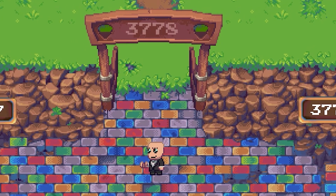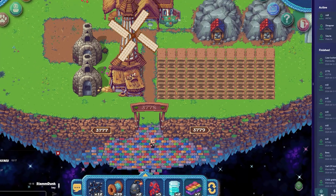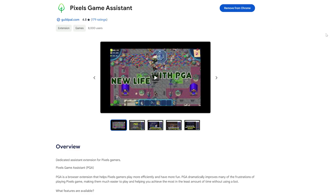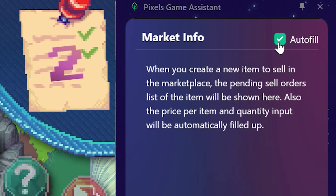Alright guys, how y'all doing? I just want to do a quick follow-up video from a previous video where we were having a look at Pixels Game Assistant. We're now rocking 0.1.9. For anyone who hasn't tried this yet, I highly recommend it — it's amazing. We now have an autofill checkbox here.